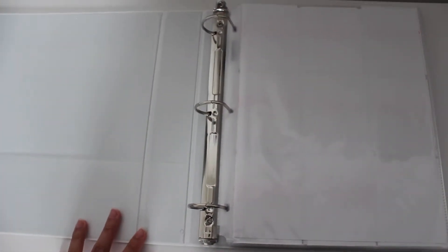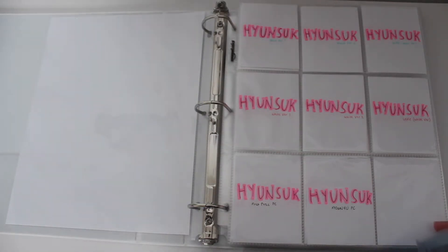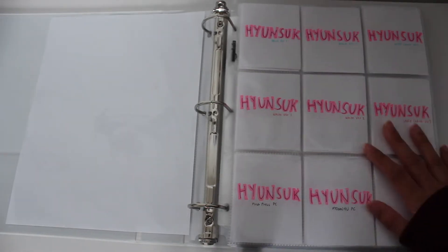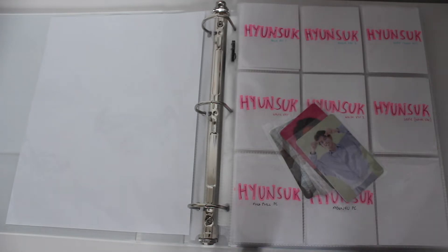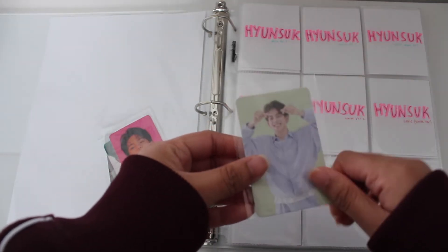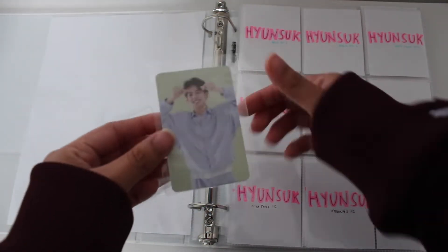Let's get started. This page is my Chapter One section — we all know they released Chapter Two already, and it's pretty much the same concept as Chapter One when it comes to how the album looks and how many photocards there are. The way I arranged this is just oldest to youngest, so we have Hyunsuk first. For Hyunsuk, I have four of his cards and I don't really have anything on the way from trades, as I'm prioritizing other members I like more.